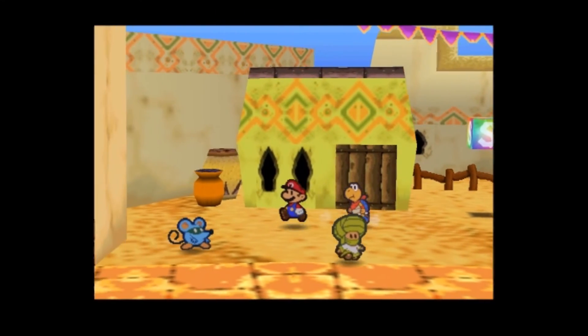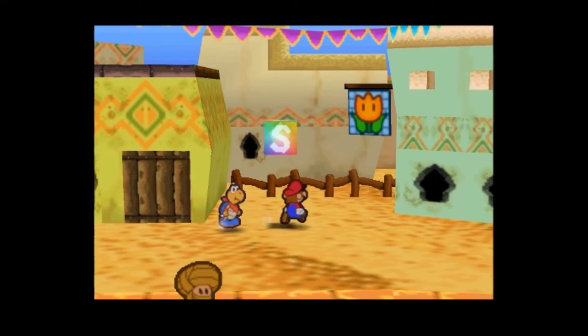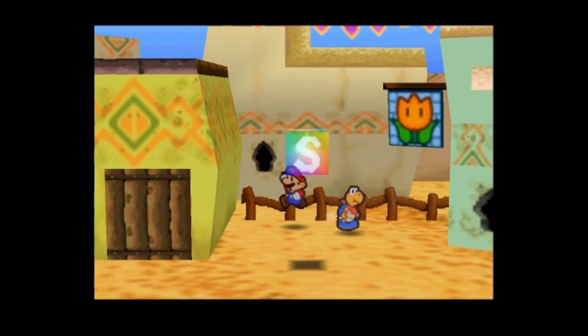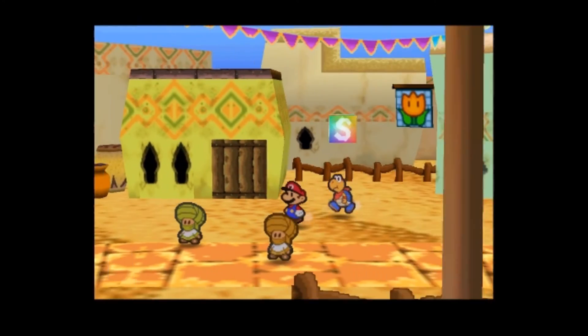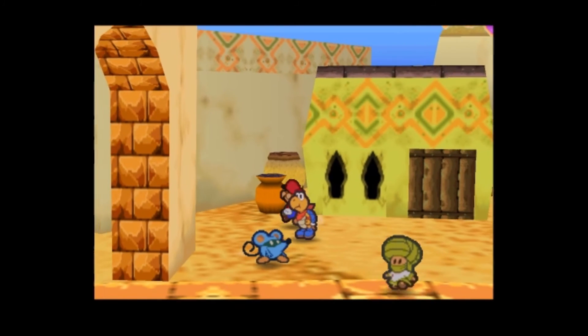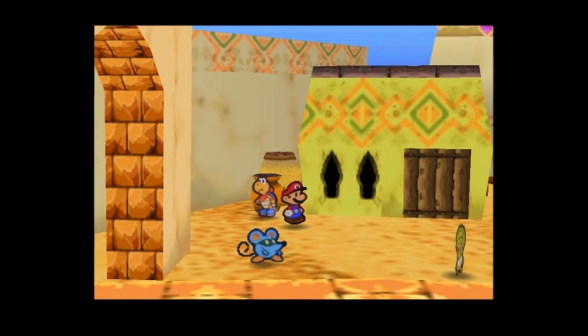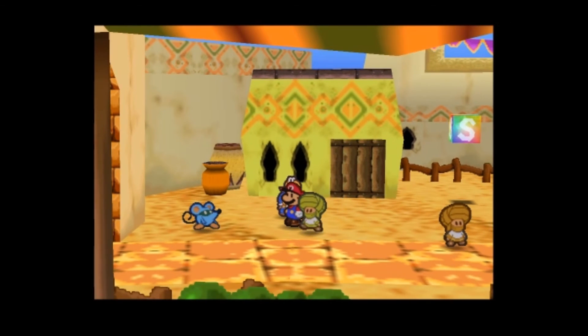Hello everyone and welcome back to Let's Play Paper Mario. My name is Basilisk and I'm still your host. In the last episode, we explored Dry Dry Desert and I sucked less. We also got Cooper upgraded. In this episode, we're going to explore Dry Dry Outpost in some detail.